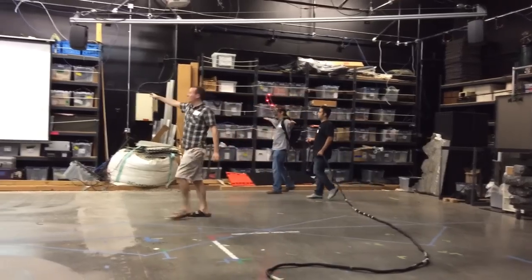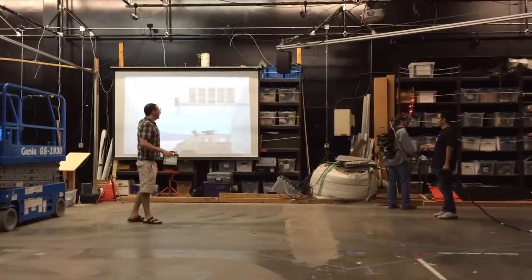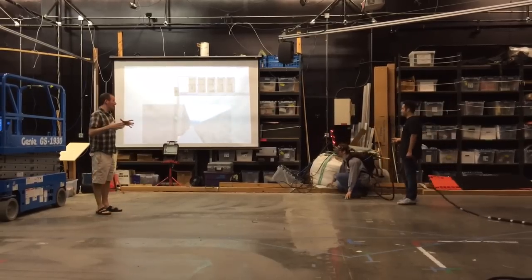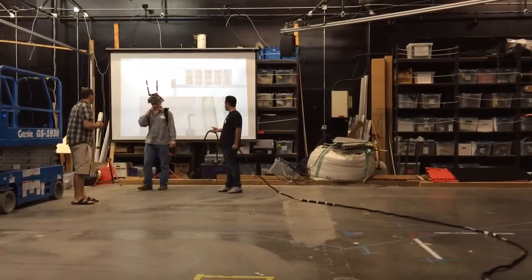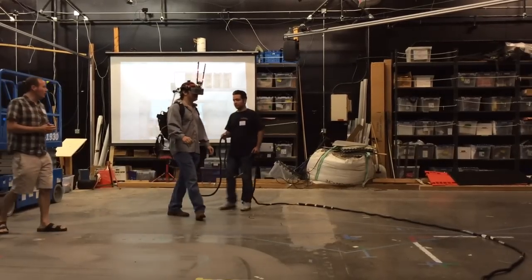So you guys can all follow along here — this is the overhead view. You can see that new rectangle is a physical room; he's standing in the rectangle. He can never leave that rectangle or else he can't read it. So this can work on the window, just walk inside. And what you want to do in this scenario is search for a stash of human weapons.